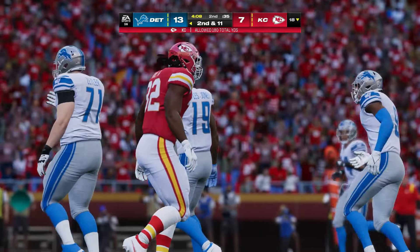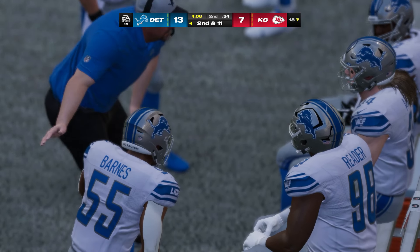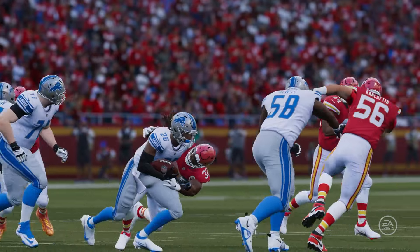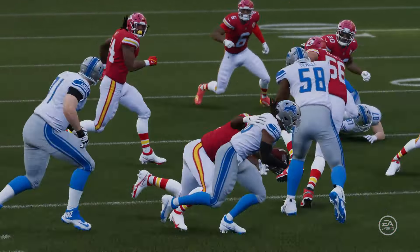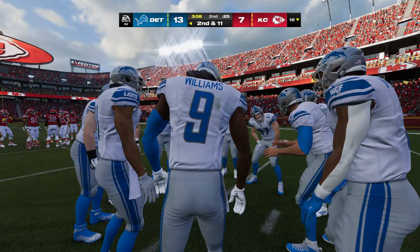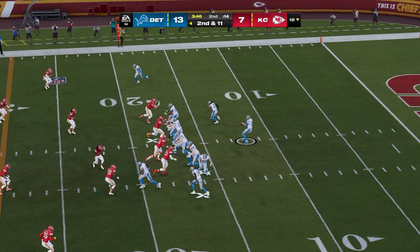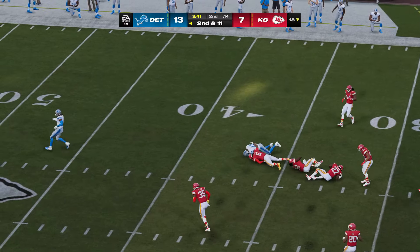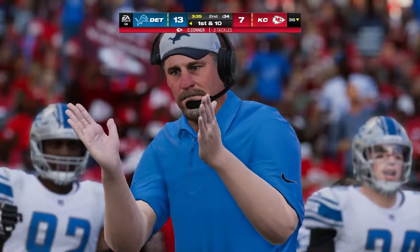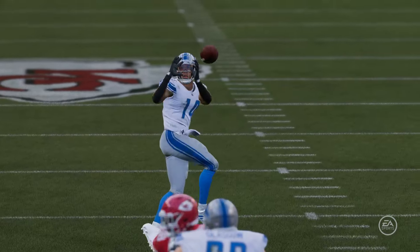The first run is stopped cold behind the line of scrimmage — he'll lose a yard, second and 11. He ran right into the teeth of the blitz as the linebacker was freed up to stop it for a loss. The quarterback has got to see that and find a way to audible into something more advantageous. On second and 11, Goff looks to throw — caught by St. Brown, dropped at the 36 for a good gain of 18 and a first down.